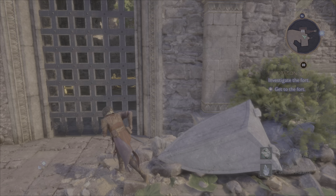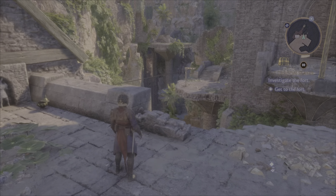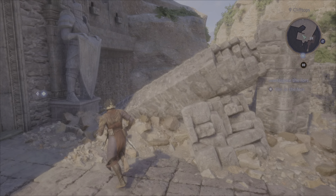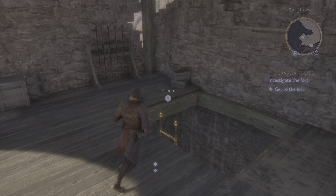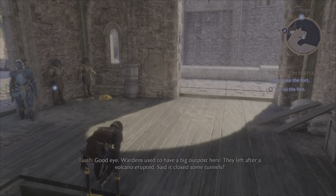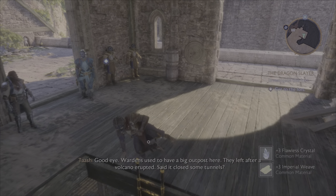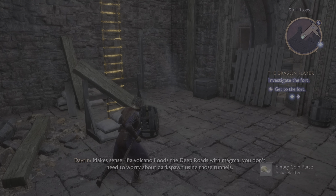This is interesting. Is there — okay, that's the way in there. So we need to get to the fort. Let's go down here. Was that something right there in that corner? "Wardens used to have a big outpost here. They left after a volcano erupted. Said it closed some tunnels."